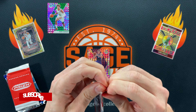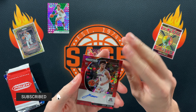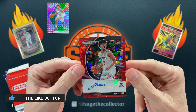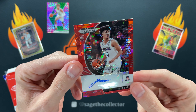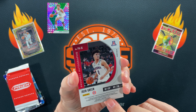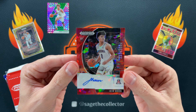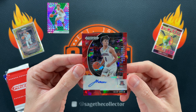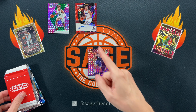Draft picks bonus pack — I wasn't sure you could pull autos out of these, but exact opposite — we got a Josh Green auto! He almost signed a full signature, which is impressive. Not numbered, but a Josh Green auto. He's definitely still in the league and had a little breakout season last year with some nice spurts.